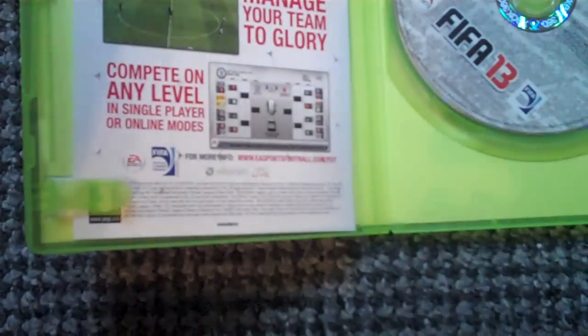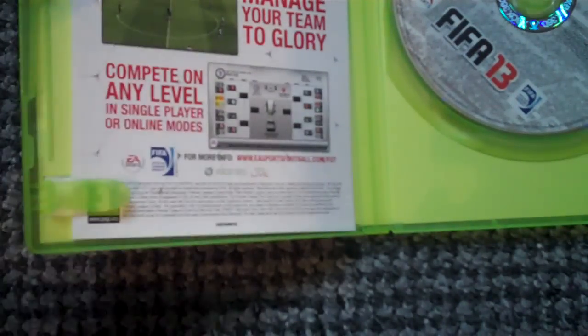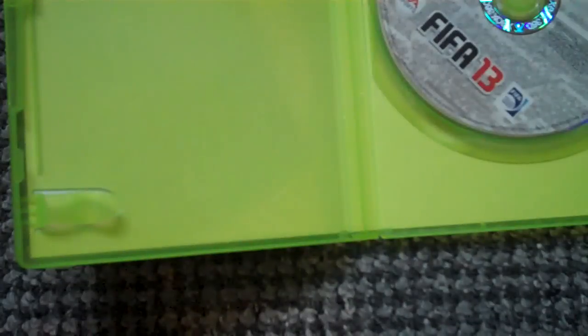Inside we have a season pass, which will probably be redeemed by the time this goes up, on that side. Then a season ticket insert on that side, an insert for Ultimate Team on the other side, and then just a normal health and safety booklet.